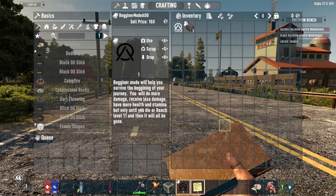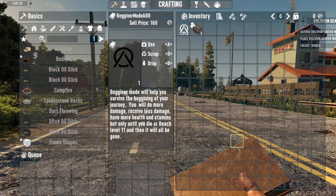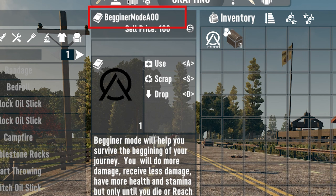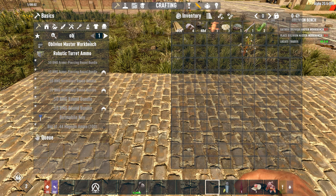When you wake up on day one, the dev Papamak has provided a beginner's mode book. It makes life a little bit easier with less damage and more health and stamina. Read it if you want an easier start up to level 11. It can help a bit, but if you don't want to, just toss it away.